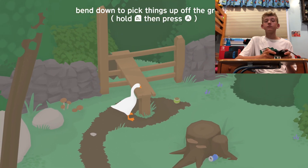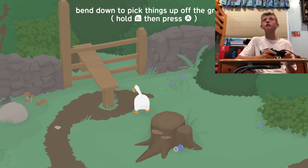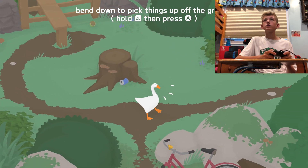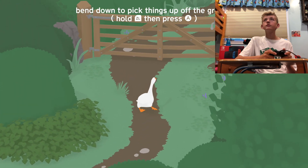Bend down to pick things up — ZL, then A. So let's go over here. If I let go, we'll drop it. Oh, that's cool. Is there a jump button, or... let's go up here.